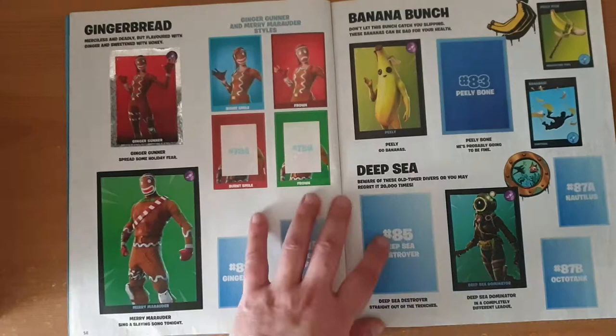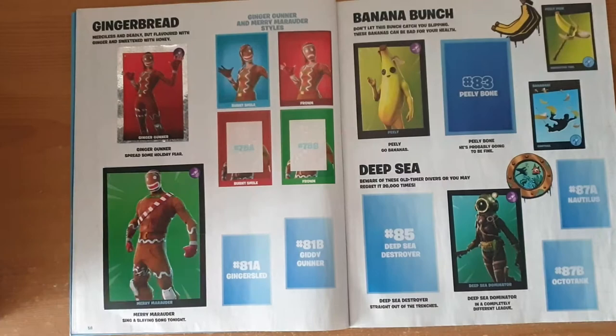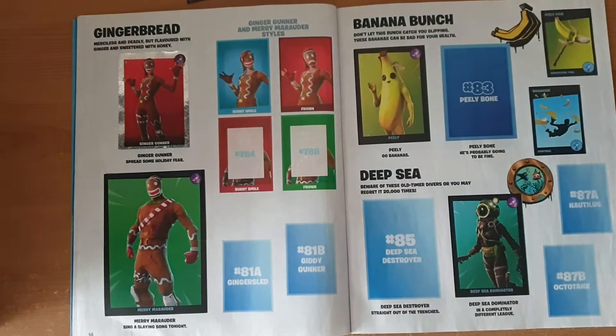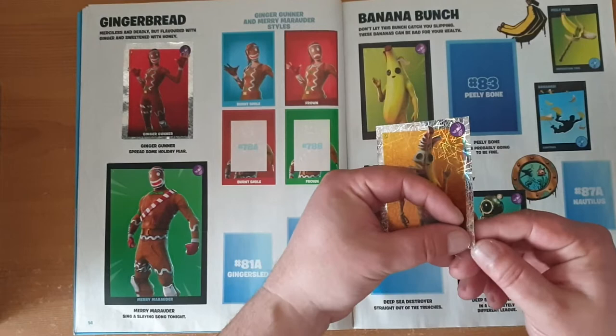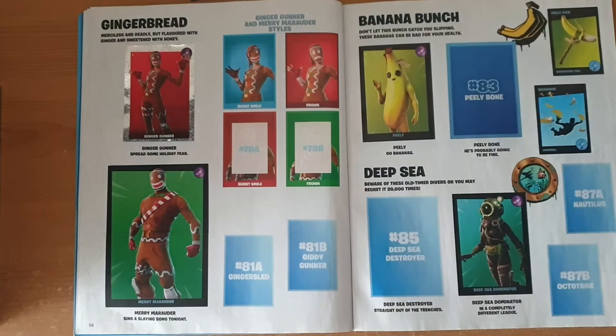Nice and shiny sticker. Number 80 — nope, we don't need that. We'll move to 82 — Peely, go bananas — nope. Number 83, a nice shiny Peely bone, probably going to be fine — like a half skeleton, half banana, which is a funny depiction of Peely.